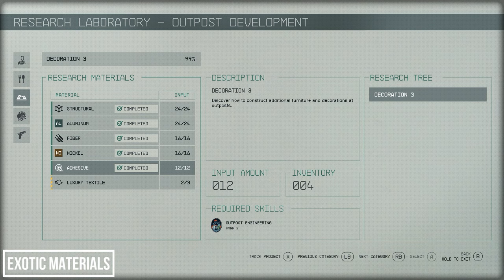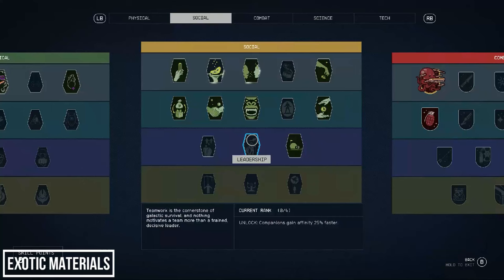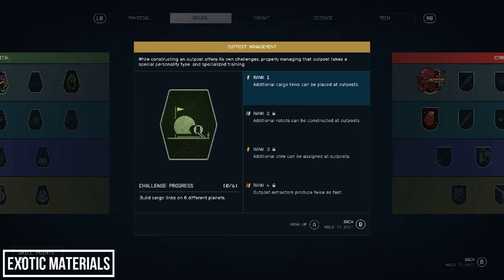Now we can complete research Decoration rank 3. It's worthwhile to show you what perks I have now — this character is level 46, so it's taken quite a few levels to get here. But this will make things a lot smoother from this point onwards if you plan on setting up a web of outposts in the galaxy. In the social tree we have Outpost Management rank 1, which allows us to place additional cargo links at outposts, and if we build cargo links at six different planets we can level it up and unlock additional robots.